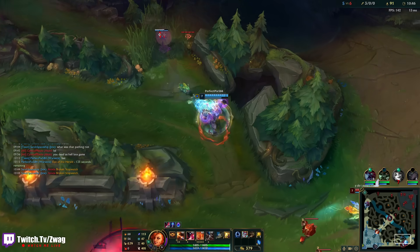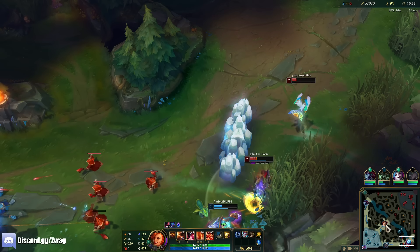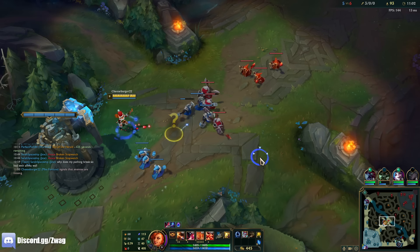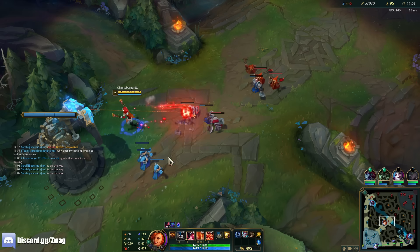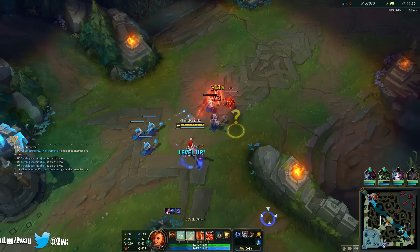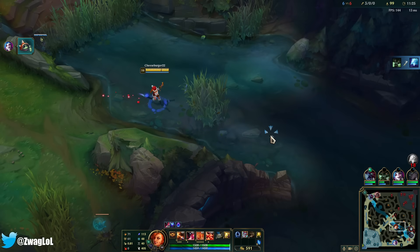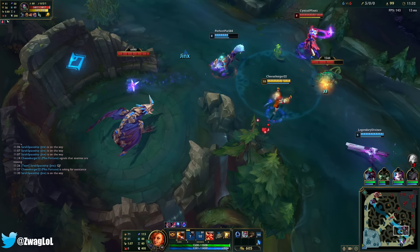I'm gonna have a fed Jinx. I don't think Jinx is too hard to deal with for me. My flash is back up in a minute — I think I'm gonna chill till then because I'm gonna get Vi-ulted. I really want that dragon actually — Haste and attack speed is what I want in this build. She's looking for me — she missed.